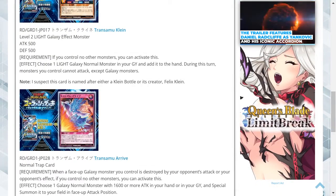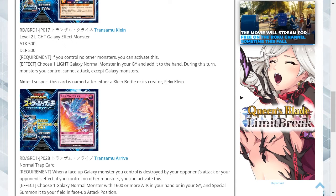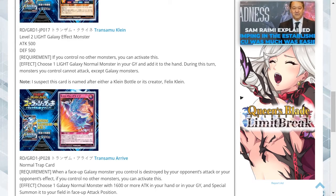Transomo Arrive is a normal trap card with the requirement: when a face-up galaxy monster you control is destroyed by your opponent's attack or your opponent's effect, and if you control no other monsters, you can activate this. The effect is to choose one galaxy normal monster with 1600 or more attack in your hand or graveyard and special summon it to your field in face-up attack position.